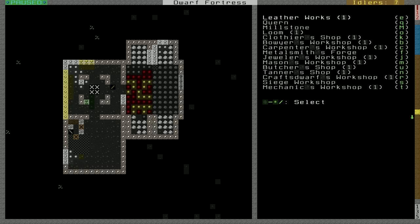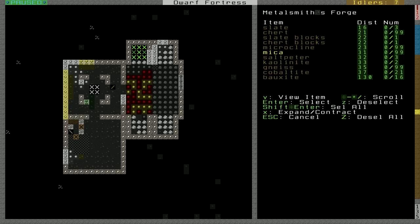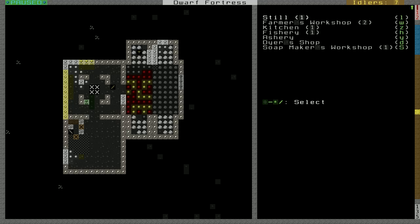I'm now going to build a metalsmith forge with our one iron anvil. That's all we need for now. And we'll make this out of cobaltite — nice dark look to it.